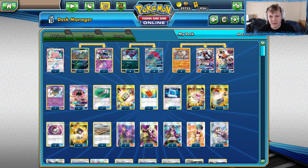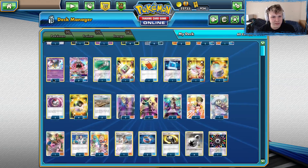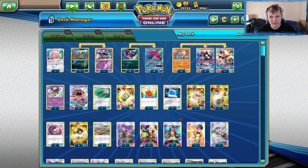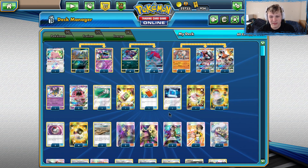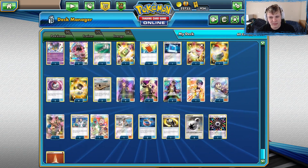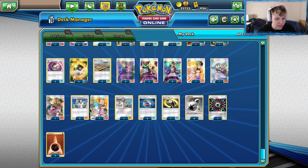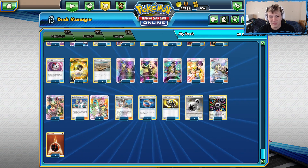The list draws a ton of inspiration from Henry Brand's list. It's got the Twilight Eyes, it's not a GX build, it's got Giratina, and it uses Timer Balls over Heavy Communication — which I actually kind of like, because Communication can be awkward to use consistently. We're only running one, increasing our chances of finding the turn-one Lele into Elm.